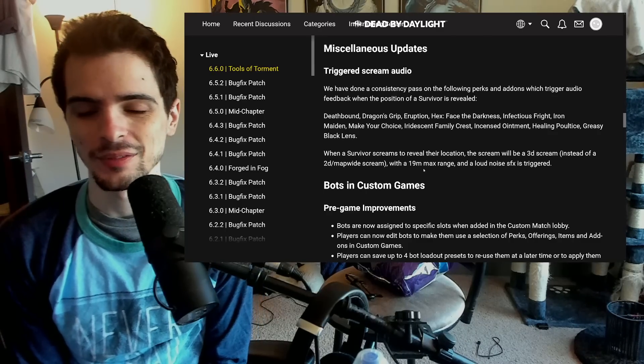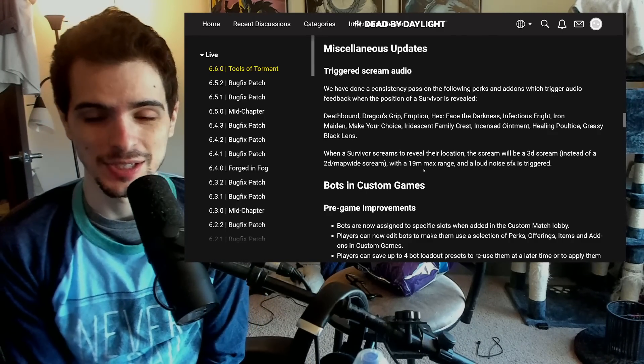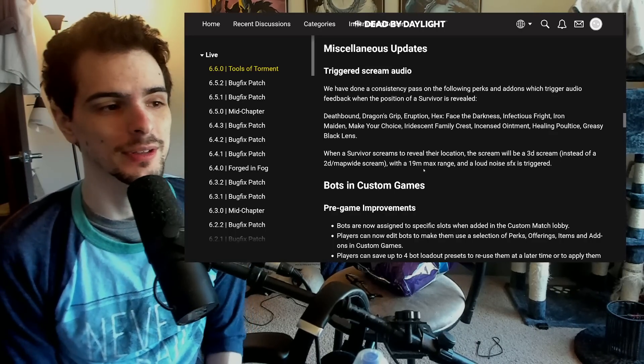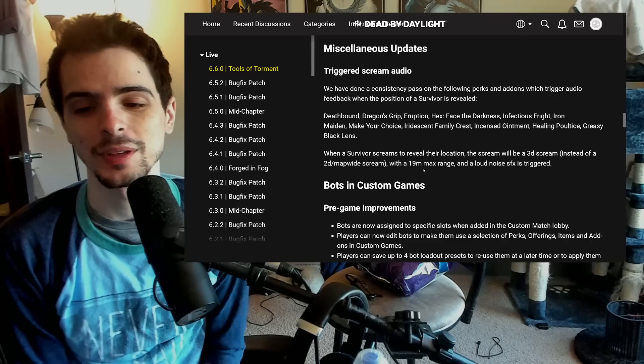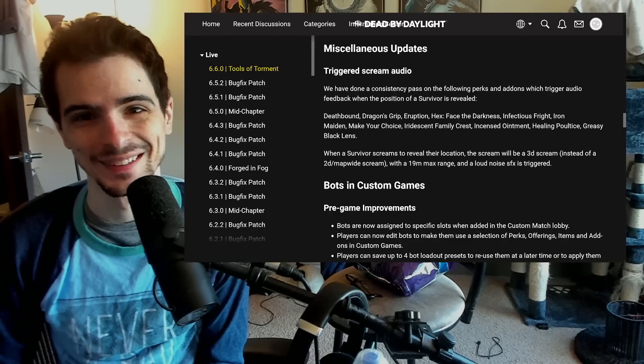I don't know why. I just thought it was funny that they somehow managed to nerf Pig again, because Make Your Choice is her perk. And there's actually a very common Pig build that runs Face the Darkness with her traps to try to make searching the boxes get interrupted by the screams. I just find that funny. How does this happen? Why?